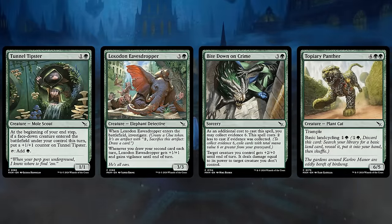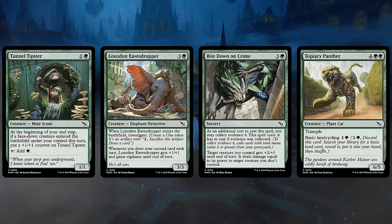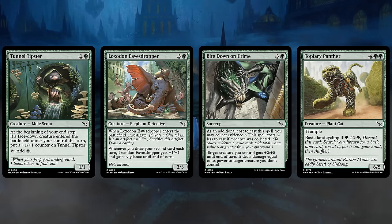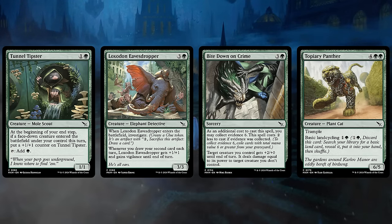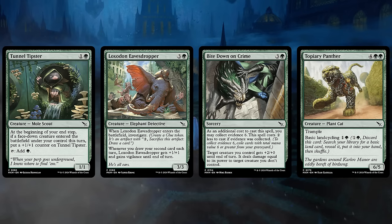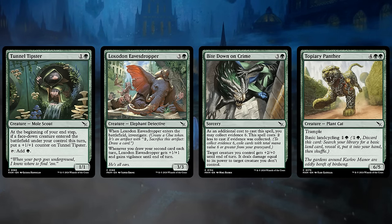In green, Tunnel Tipster is a 2-mana 1-1 that taps for a green — a classic ramp creature — and at the beginning of our end step it also picks up a +1/+1 counter if we played a face-down creature. The Loxodon Eavesdropper, a 4-mana 3-3, Investigates when it enters and whenever we draw our second card each turn it picks up +1/+1 and Vigilance until end of turn — good on offense and defense. Bite Down on Crime is a 4-mana removal spell with a 2-mana discount if we Collect Evidence 6, dealing damage equal to our creature's power. And Topiary Panther is pretty flexible — we can land-cycle it early to fix our colors, and late game it's a 6-mana 6-5 with Trample.